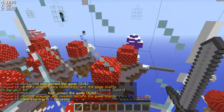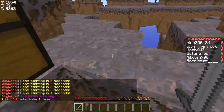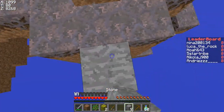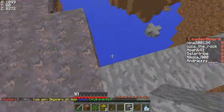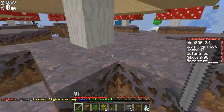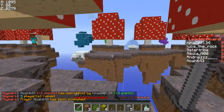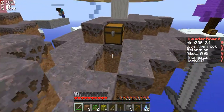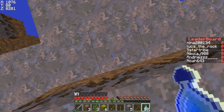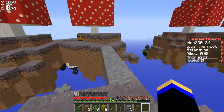I got a stone sword. Anyway, this is Skywars and it's been a long time since I played this biome. What you do is you get a chest full of stuff and then you have to try and get to the others and kill them. You can find other chests around the place. I'm pretty sure I won't - that was laggy. He didn't have much. Let's put the enchanting on rapidly - level 11, that's good!